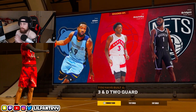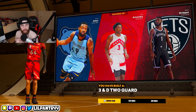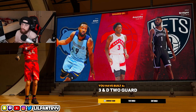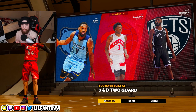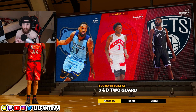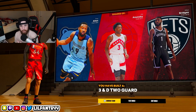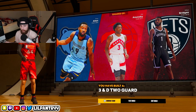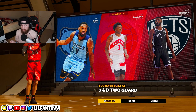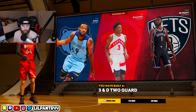We got shades of Tony Allen, OJ, LBD, and Mikal Bridges — we've built a three-and-D two-guard. This build is very efficient when it comes to boards, blocks, and steals. The fun part is because you get 40 or 41 badges on defense, you can run your primary guard badges to guard guards, but you can also run a little bit of your big badges to guard bigs at the same time. You can run both big and guard badges simultaneously — you don't have to make separate badge loadouts.